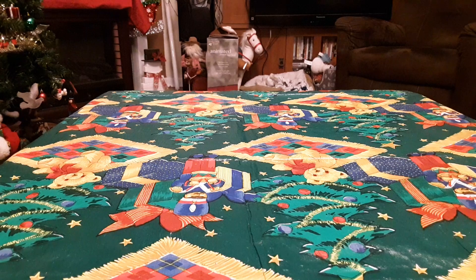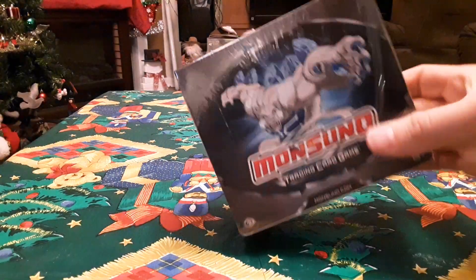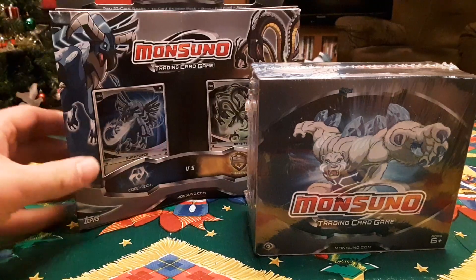There were two options — it was either a whole booster box or it was two structure decks and a box. So we'll see what I got. There's a Monsoono booster box and the Monsoono Cortec vs. Storm.